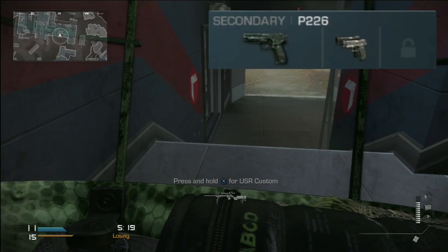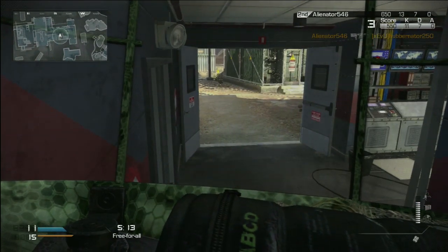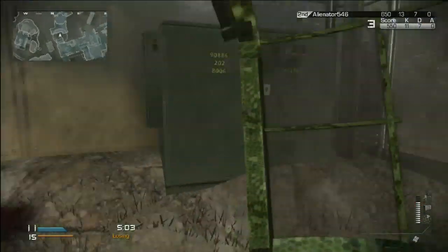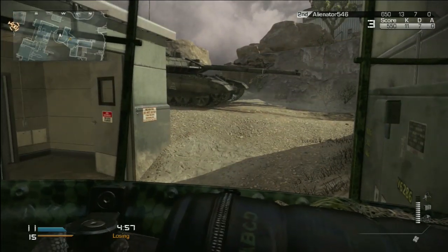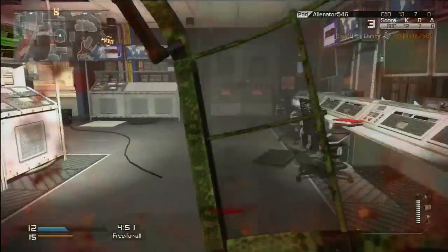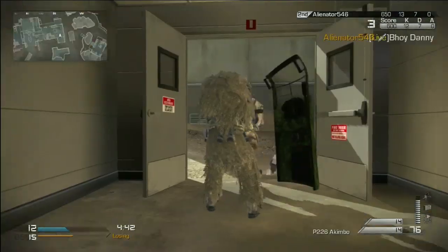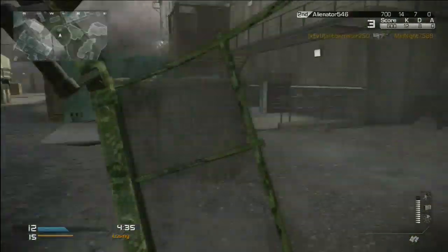Moving on to the secondary: the P226 pistol with the dual wield attachment. This gun melts up close, full stop — it's just plain melts, like a hot knife through butter. It's just crazy how much this melts. You can use the M9s if you want — I think they're called M9A1s — because they have the highest fire rate if you've got a really good trigger finger. But I use the P226s because they have the highest damage, or at least a balanced damage and fire rate, so that's why they're so good.